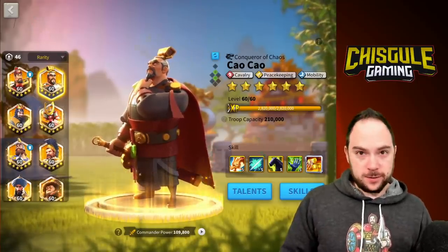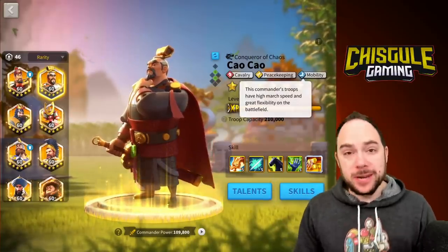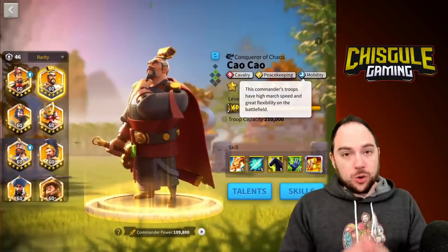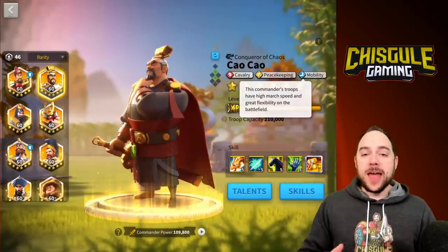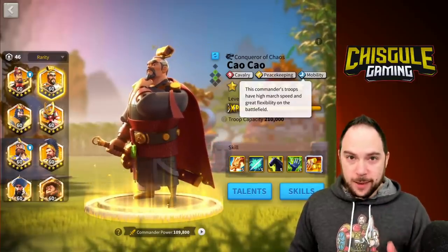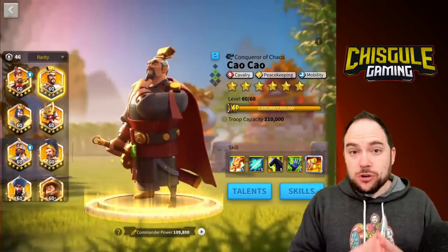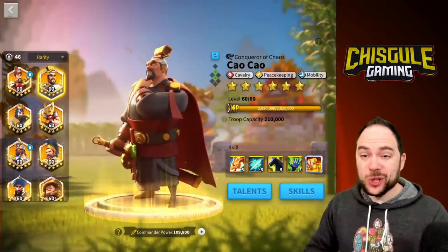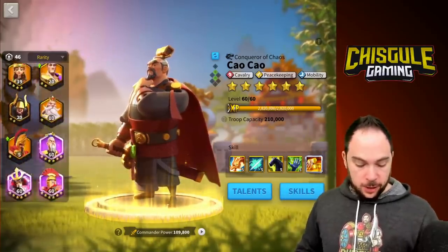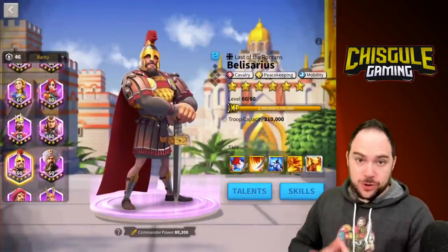The thing that you need to go as fast as possible in Rise of Kingdoms is the mobility tree. The mobility tree is exceptional for crazy, crazy march speed. We're going to show you a couple combos that are just totally gangbuster. The commanders that have the mobility tree that you could consider using as a primary commander include Tau Tau, with cavalry, mobility, and peacekeeping. It also includes Belisarius, who's got the exact same set of trees.